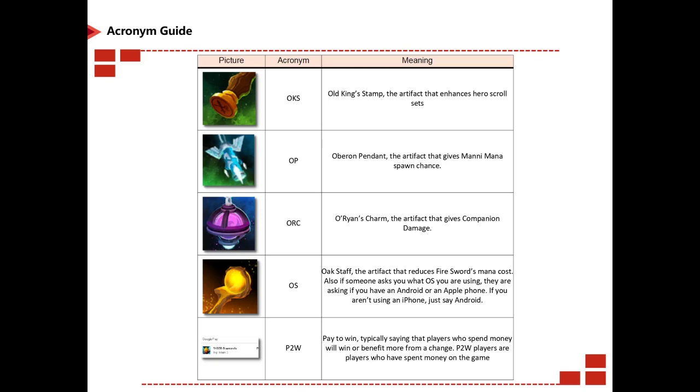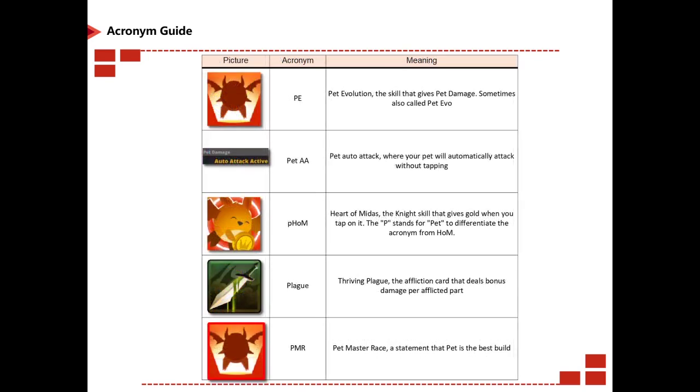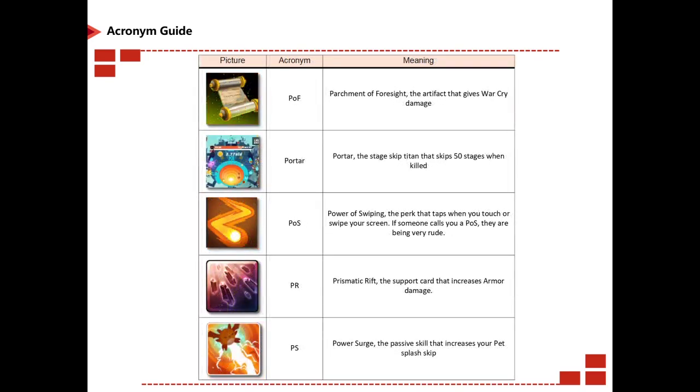P2W is paid to win — typically referring to players who spend money and may win or benefit more from a change. PE is Pet Evolution, sometimes called pet evo. P-HOM is Pet Hand of Midas, the active skill that gives gold when you tap on it — the P differentiates it from HOM which is Hand of Midas. Plague Thrive and Plagues are affliction cards. PMR is Pet Master Race. POF is Parchment of Foresight. Porter is a titan that skips 50 stages when killed.